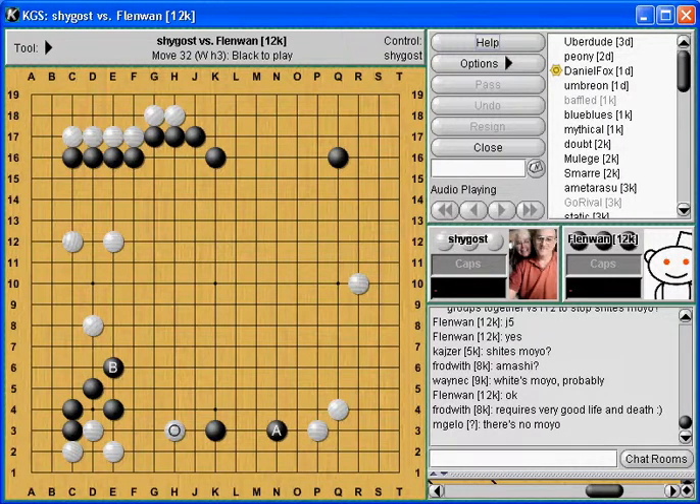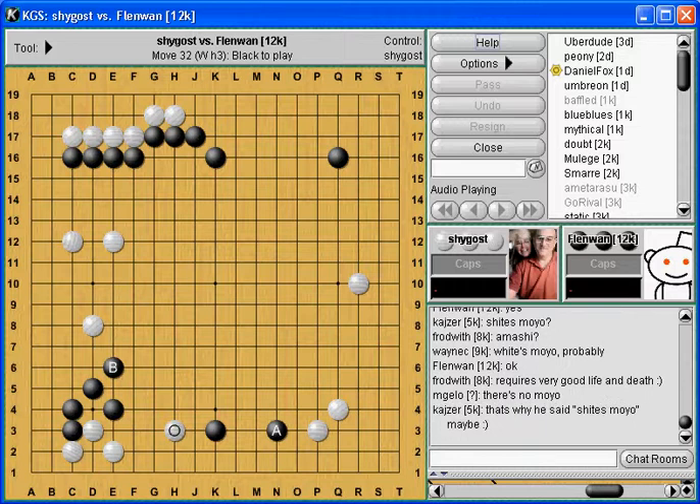You suggested J5, and I think that's a reasonable idea. Also something like G3 - White's weak there. So we already know White's going to live. You could force White to live and get a connection across the top.